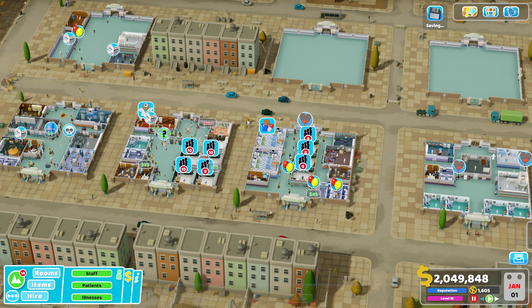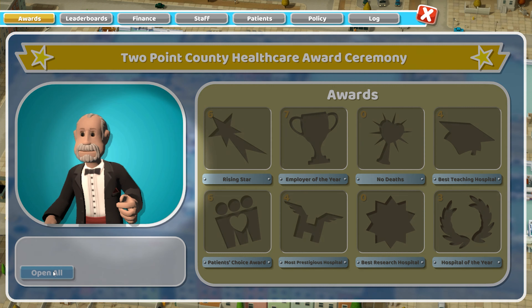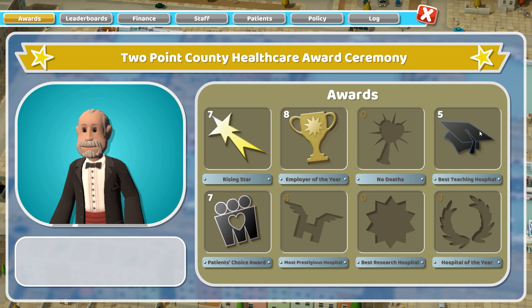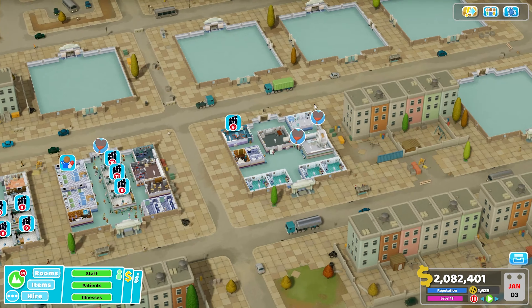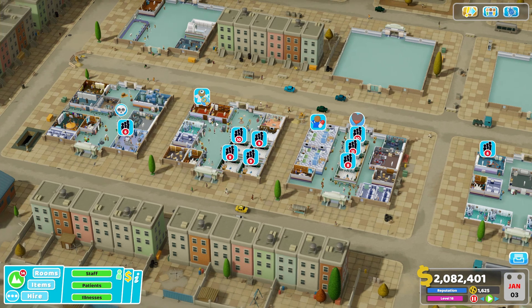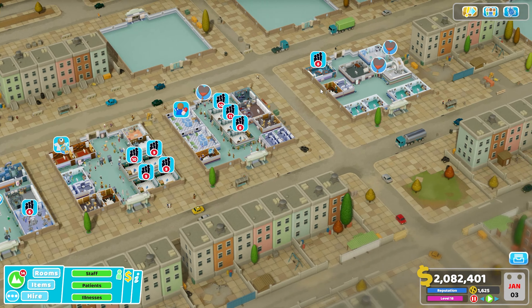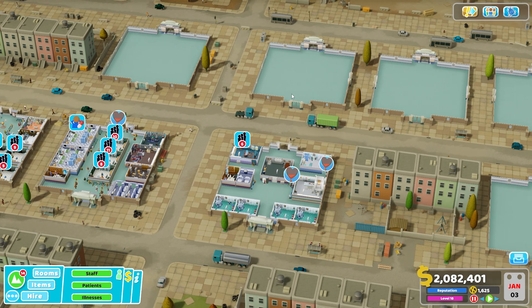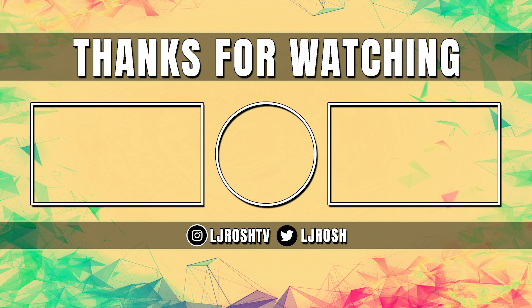We are almost done with the base game of Two Point Hospital — it's been a long journey. This was something on the channel that was only a sporadic thing for me and then I got really into it. I know a lot of people don't watch because it's an old game, but I wanted to finish it. Once this is done I'll be revisiting some of my other content. If I was to do this level again I'd effectively have two different hospitals with five rooms on each side, two reception areas, and patients funneling into different areas. I hope you enjoyed this episode — thanks for watching and I'll see you next time!